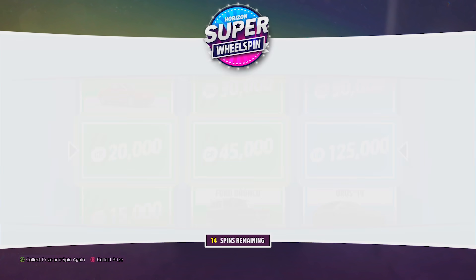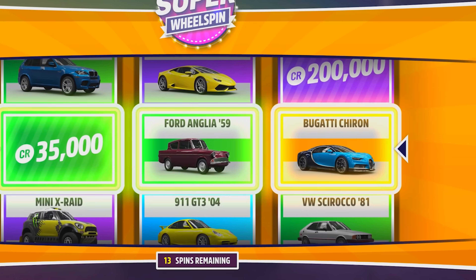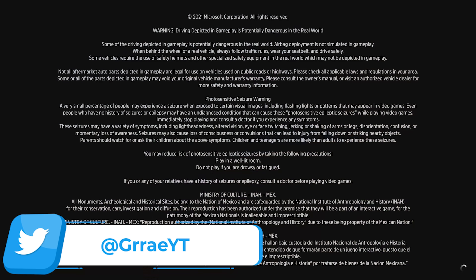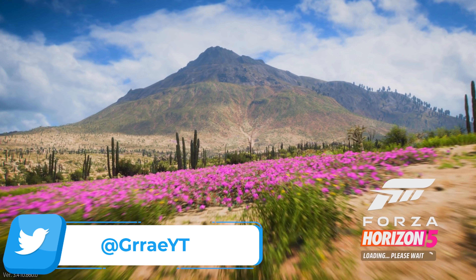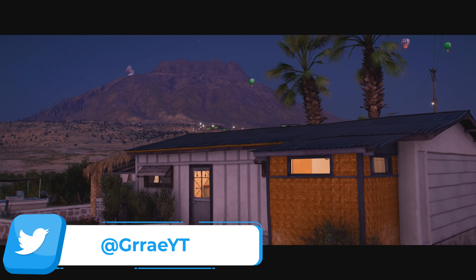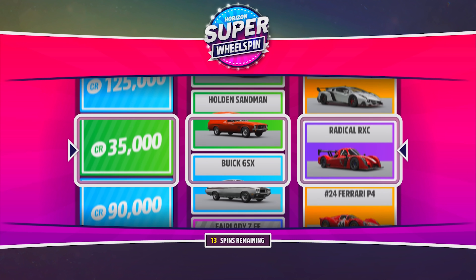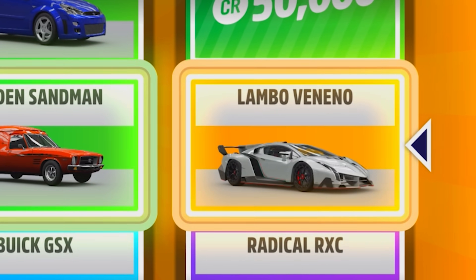This will work with super wheel spins and regular ones as well. Whenever you open a wheel spin and see the cars you got, you can quit your game before collecting the reward and the game will give you a different car for the same spin. This will work with any car and it will always give you a car from the same rarity class. I already have the Bugatti Chiron so when I reset it gave me a new legendary car, and I didn't have this one so I collected it.